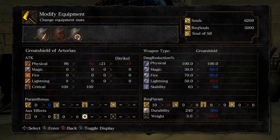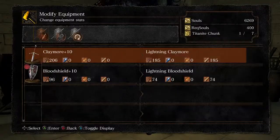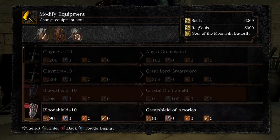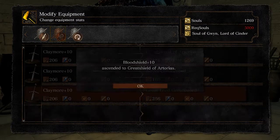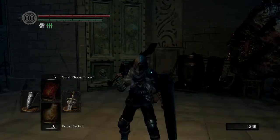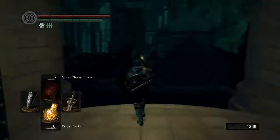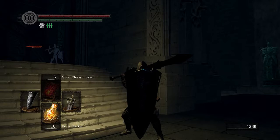Fire resistance is going to go up to 80, and I'm going to lose 10 absorption points for Lightning. I think that's a fair trade. I'm going to do it. Great Shield of Artorias! Oh my gosh, I did it. Look at this thing! Oh my gosh. Back off, everybody.